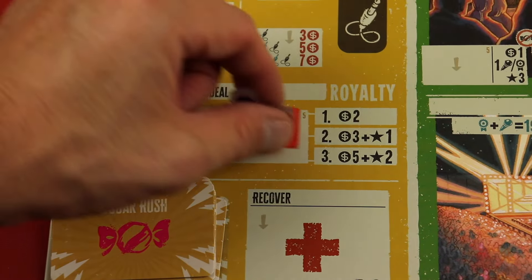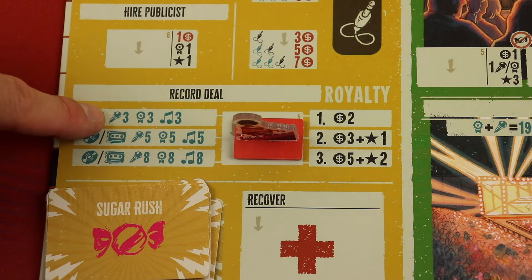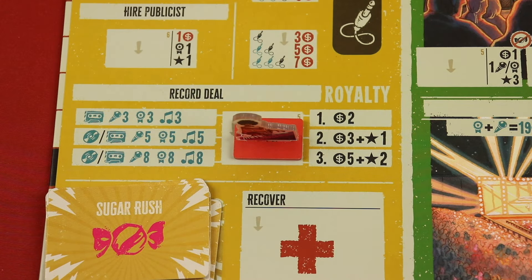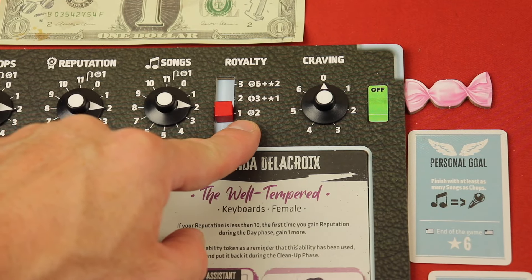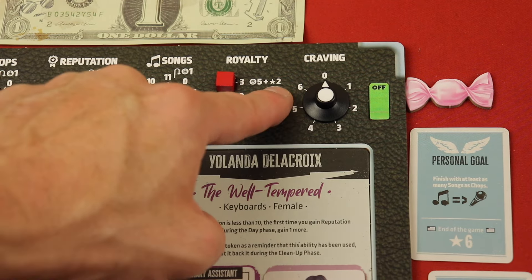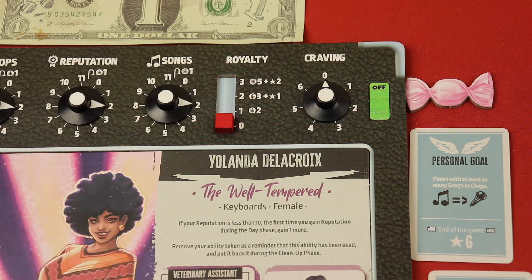If you have a demo tape or record deal and have three chops, three reputation, and three songs, you can gain royalty — moving up the royalty track. At the first level you get two dollars at the end of every round as income. At the second level you get three dollars and a point, or five dollars and two points at the top — it's sort of like engine-building for money and points.